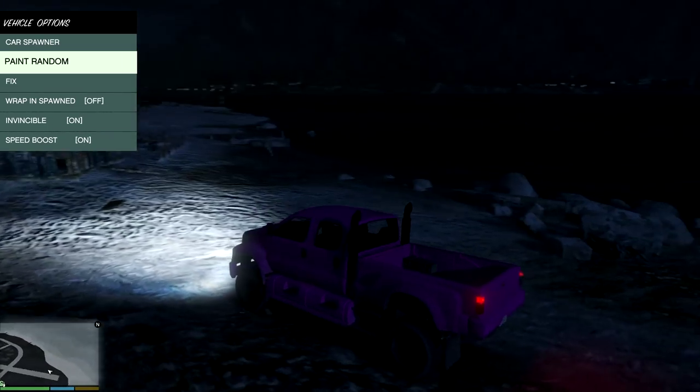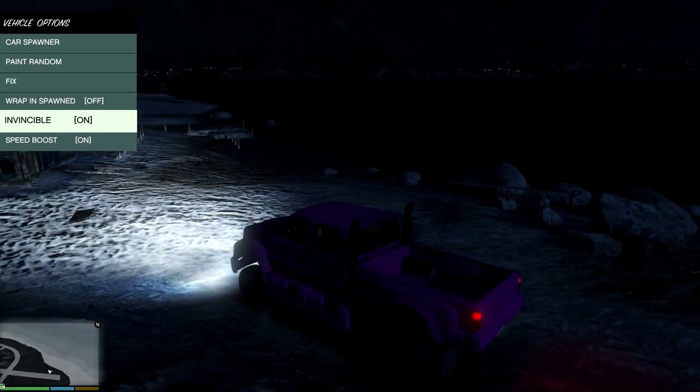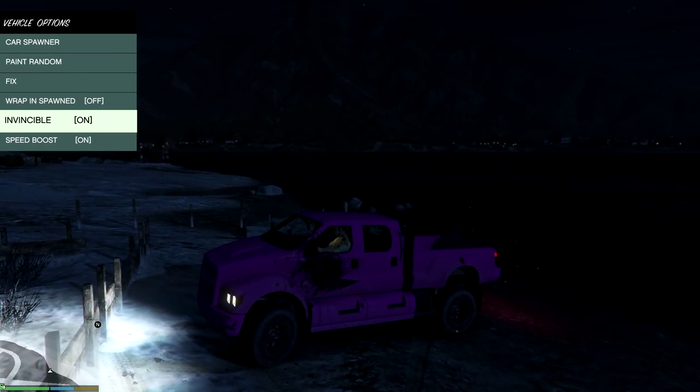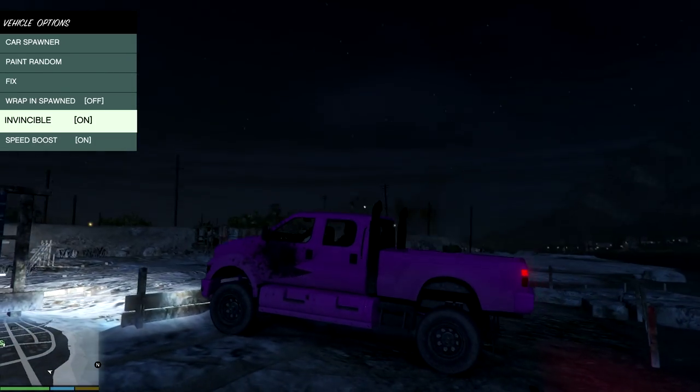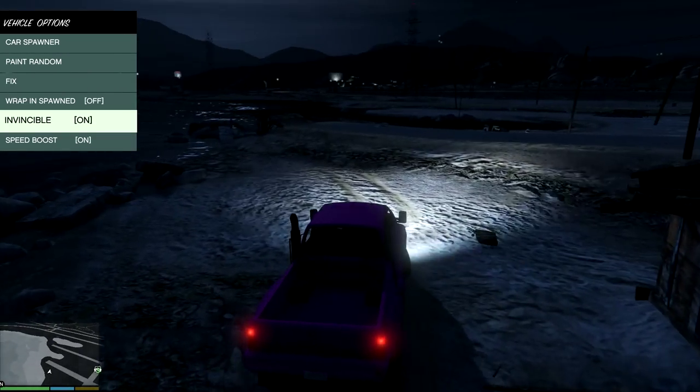You can also turn Vehicle Invisible on, which means if you get shot at or anything, you won't take any damage at all. Not really sure why there's blood everywhere, but there is also a Speed Boost option which speeds up your car.